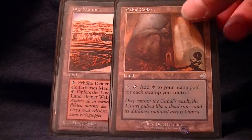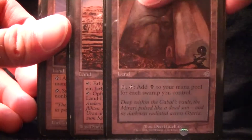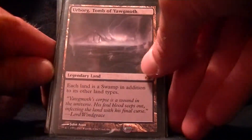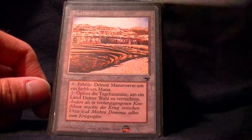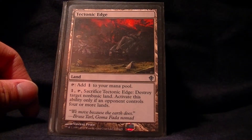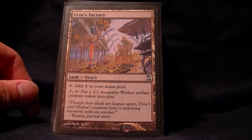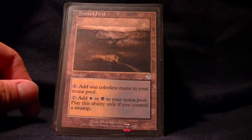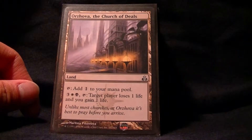Cabal Coffers in a multicolored deck is not the greatest unless you have Urborg, Tomb of Yawgmoth, which makes everything a swamp in addition to its other land type. German Strip Mine, Terramorphic, Tectonic Edge, Wasteland — all destroy lands. Now we have some token generating stuff, some mana fixers, Tainted Field, and Godless Shrine.